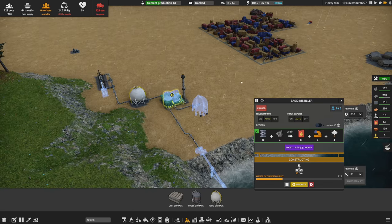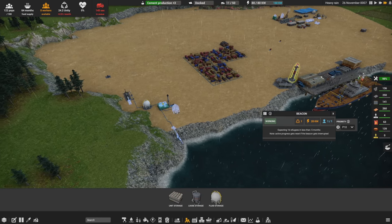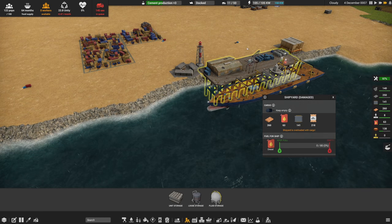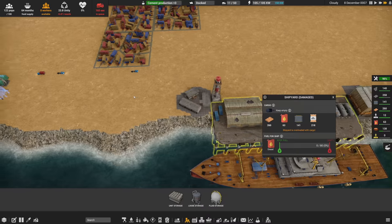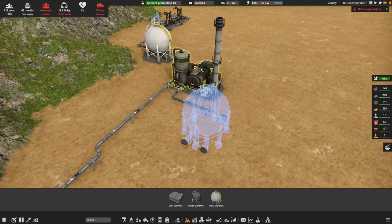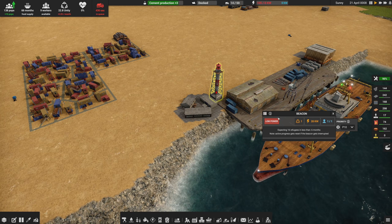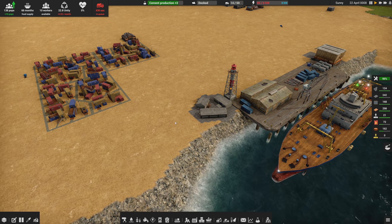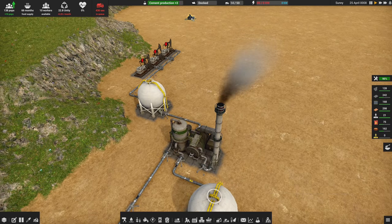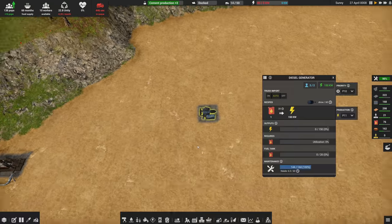Actually wait — before I let this run I need to bring people in, because I'm going to have no workers and this is going to take six. So I need the beacon running to attract more refugees. We'll have the beacon running, build this facility, and hopefully not run out of diesel — we only have 63 left. Our population just increased — very good. We have all the workers we need, let's switch the beacon off.